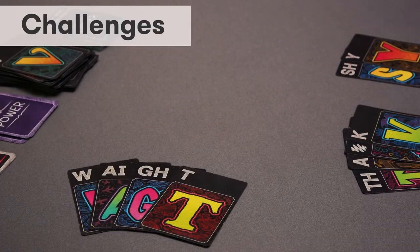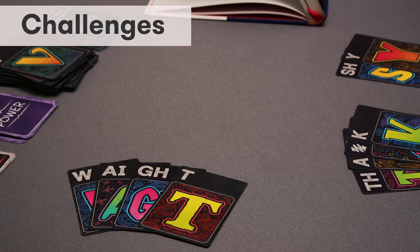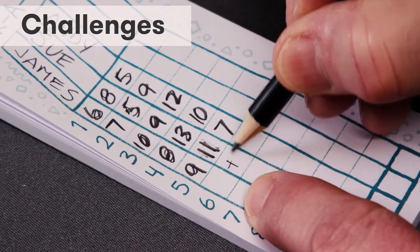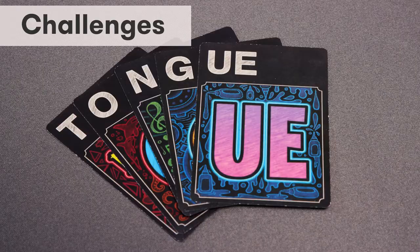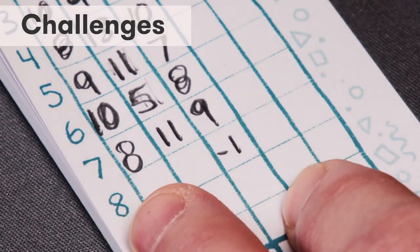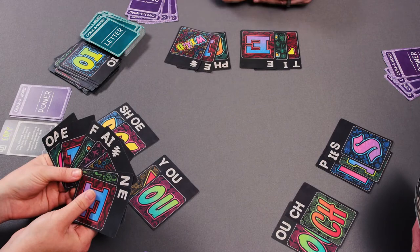Challenges: If a player creates a word that you do not believe is a real word, you may challenge it. When there is a challenge, look up the word in the dictionary to determine if they are correct. If the word is not in the dictionary, the player that played that word picks it up and tries to spell something else, and the challenger gets one point. If the word is in the dictionary and the challenger was incorrect, the challenger loses one point and the word stays in play.